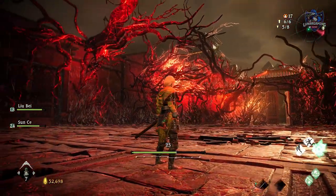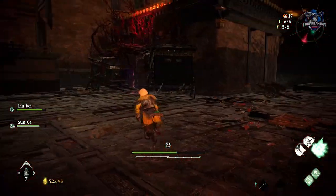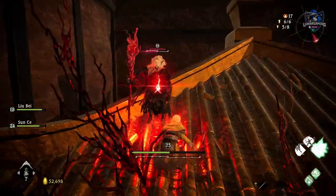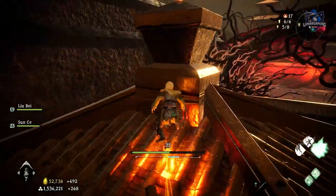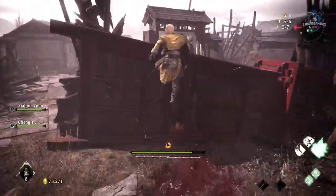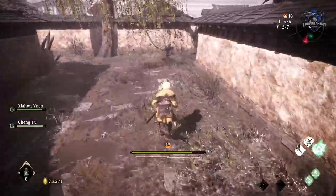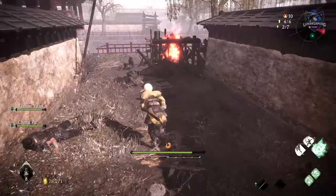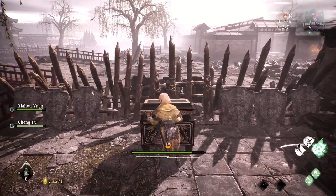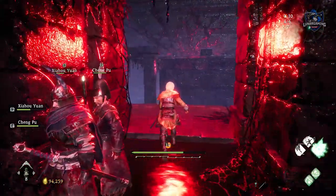Shell 13 is in the same chapter, after defeating the Fangshi miniboss. Shells 14 and 15 are in War's Flames Blaze Fiercely — one is in a chest around the corner from the fourth battle flag, and the other is in the sewers with the Terracotta soldiers on the main path.